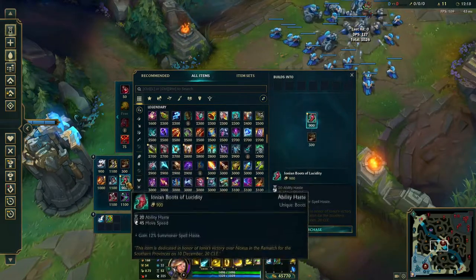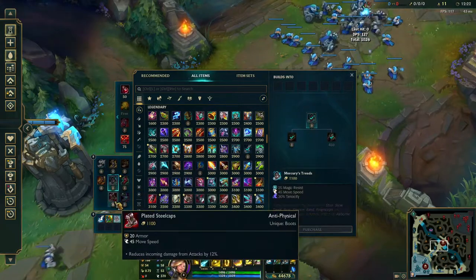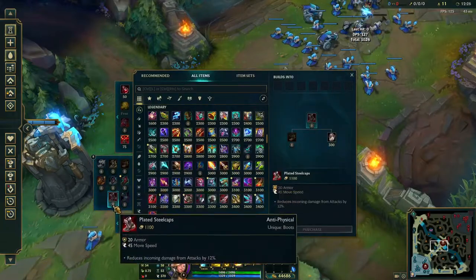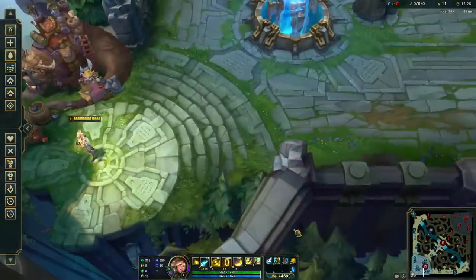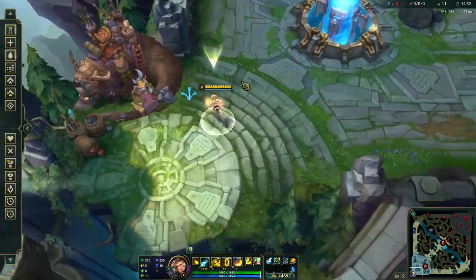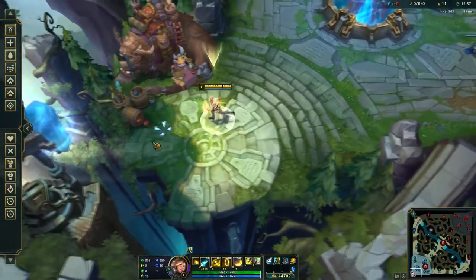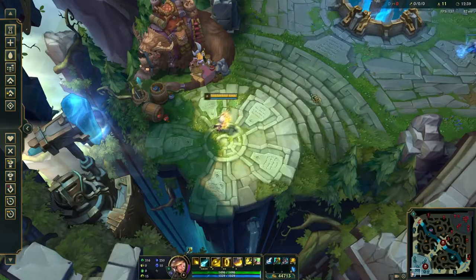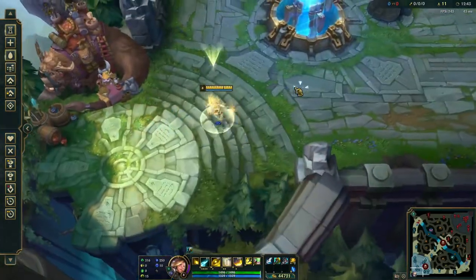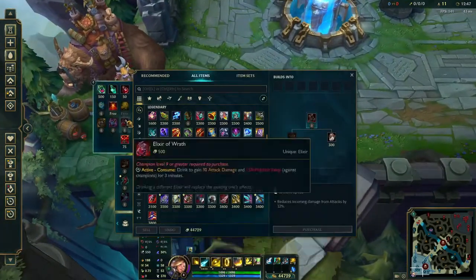For boots, people typically go Ionian Boots of Lucidity, but I personally prefer a defensive boot — Merc Treads or Plated Steelcap — because if you survive half a second longer, that is what gives you the chance to Arcane Shift away and build distance. If you get hit by CC or get engaged on, that half second could save you.